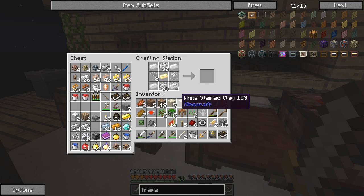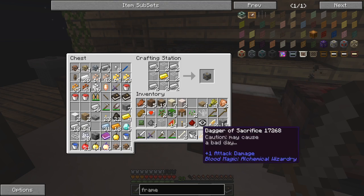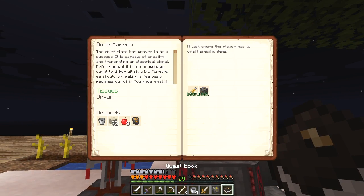Just typing 'frame' in the recipe book is probably easiest. I need iron, glass, and two gold. Let me get the last piece of glass out of the furnace, put that here, and then we have the two machine frames. That should be that part of the quest. I think there's more to this — organs — and here I've got to make an aqueous accumulator.